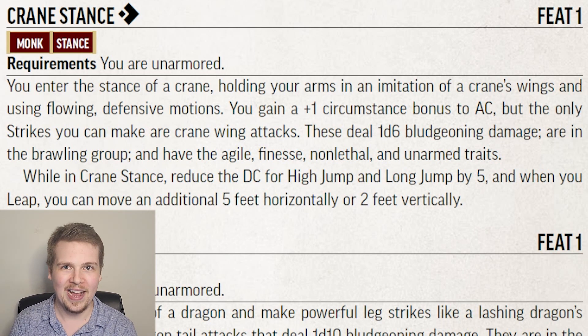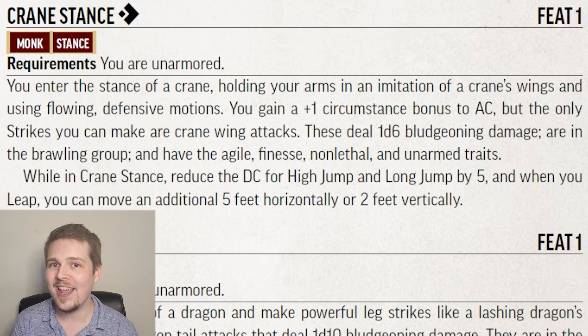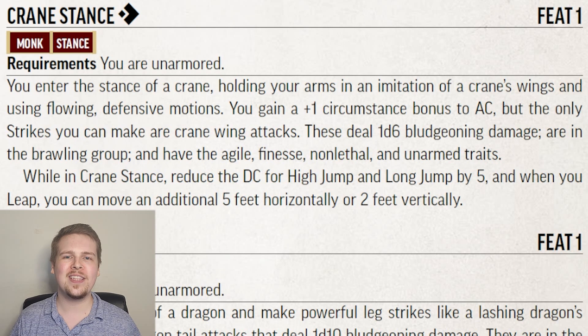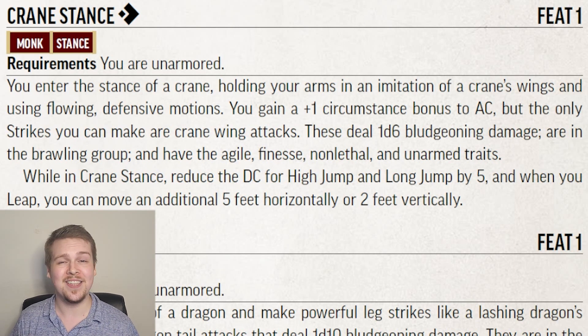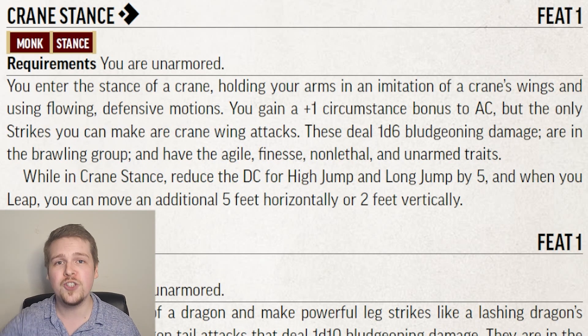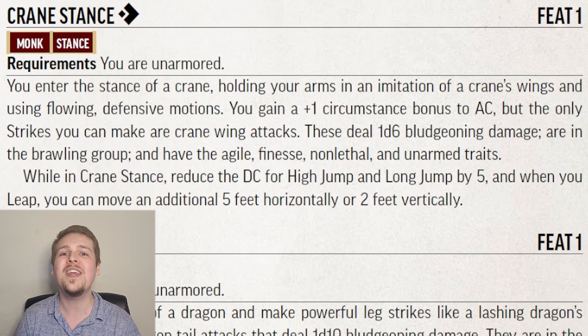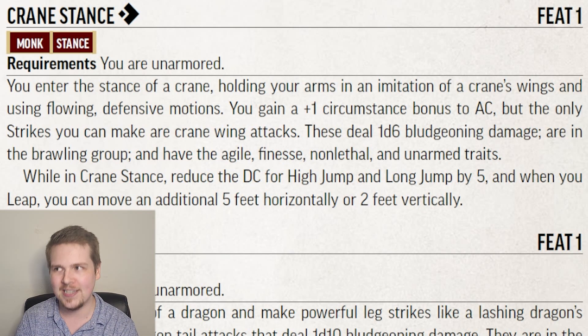Crane wings are pretty much the same as fist attacks: 1d6 bludgeoning, agile, finesse, non-lethal, and unarmed. Also, while in Crane Stance, your ability to jump is increased. The DC for long jump and high jump both reduce by 5, and you can jump 5 feet farther forward or 2 feet higher than normal people attempting these maneuvers.